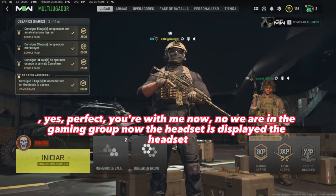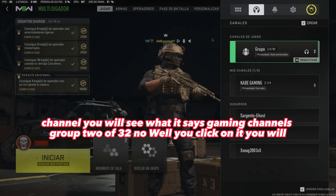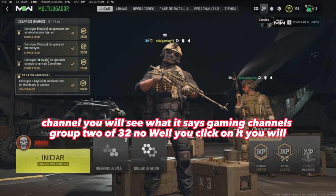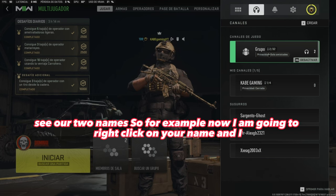You're with me now, we are in the gaming group and the headset is displayed. In the headset channel you will see it says 'gaming channels group 2 of 32', and when you click on it you will see our two names.